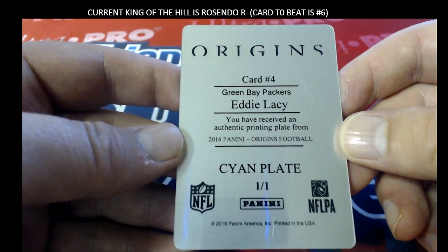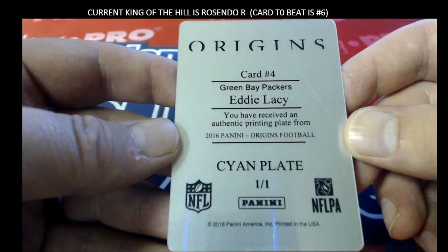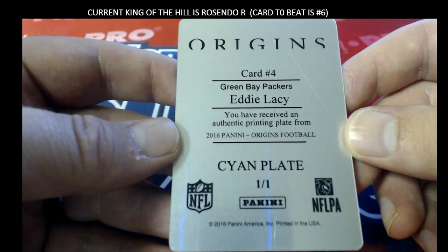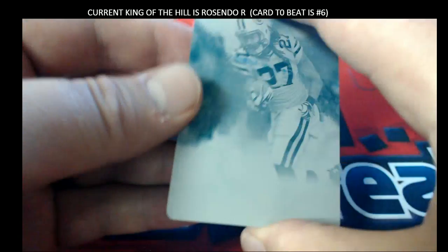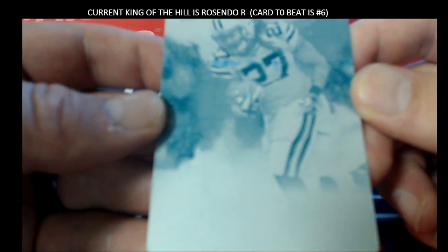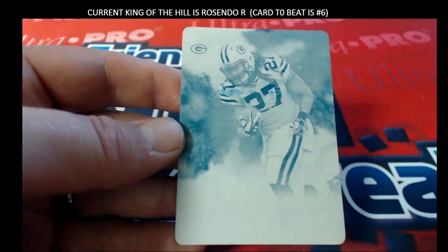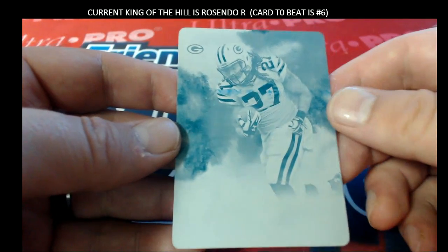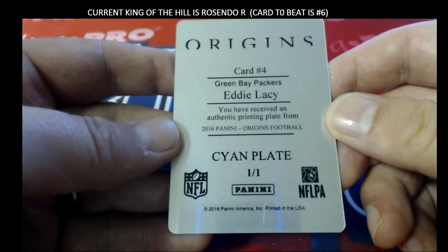All right, we currently have a new King of the Hill. That is Jeff P. coming out to you. Very nice — one of one. Nice one there for Jeff. So for King of the Hill, guys, somebody has to tie him up to try to knock him out. You can still knock him off, just got to tie him up. Nice one there for Jeff — Eddie Lacy, cyan plate.